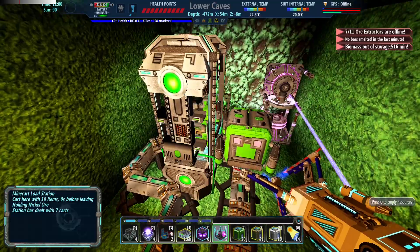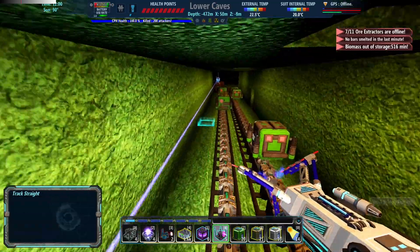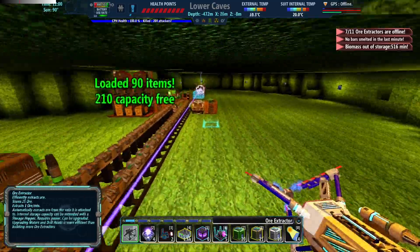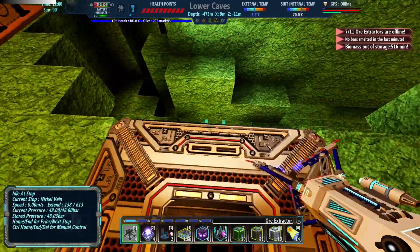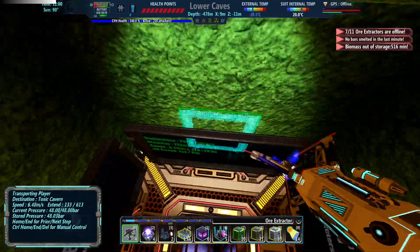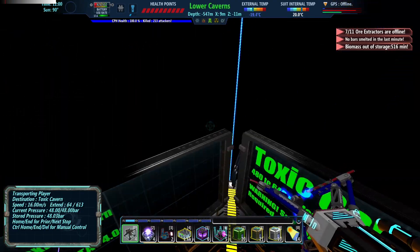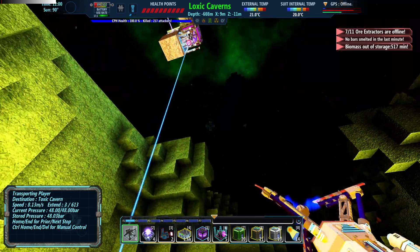But at least this is going. Now that this is going, we can always do an efficiency upgrade in another point five. And now that it's going, let's check on the gold and see if there's something we can do here.